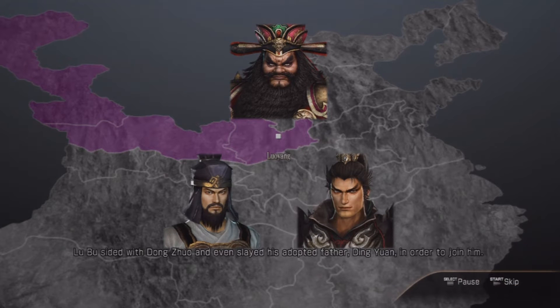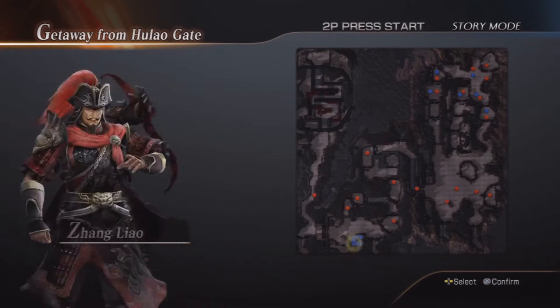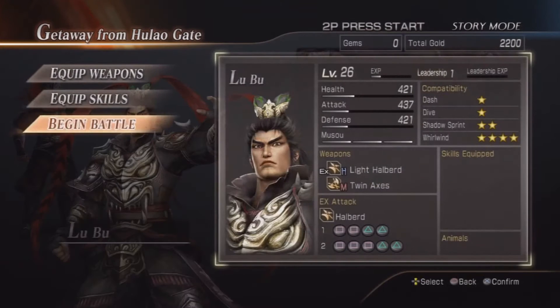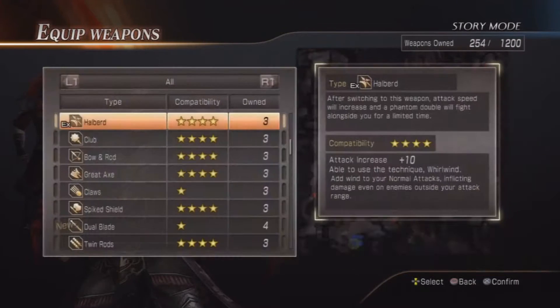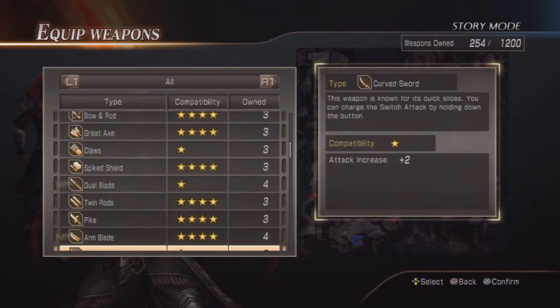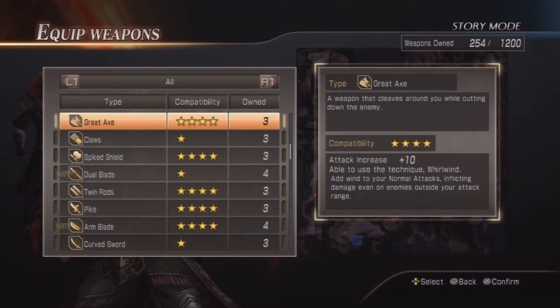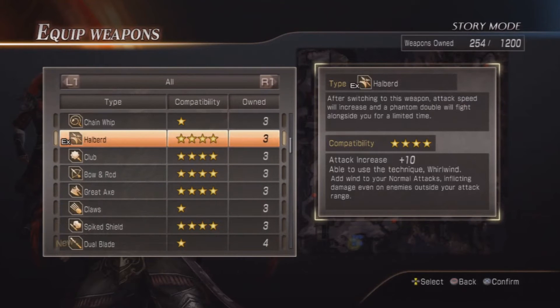We're going to kick it off continuing as Lu Bu. We're not going to change to Zhang Liao — I can't say that properly. We're going to continue as Lu Bu. Let's equip weapons. I know we got new weapons: dual blade, new arm blade. We've got a compatibility of four stars with that if we leave the Heavy Bird on.